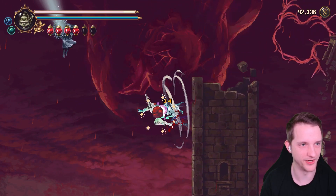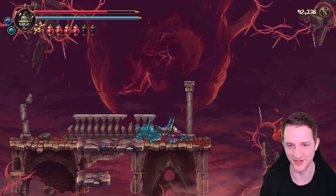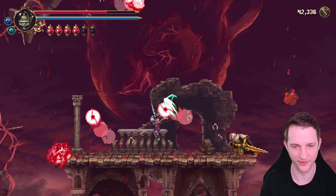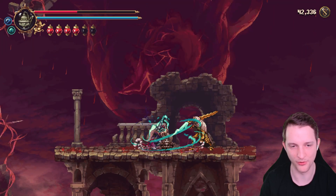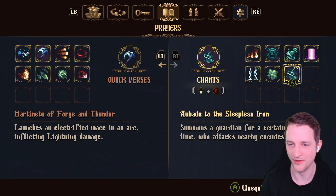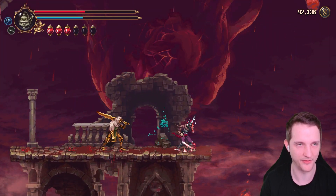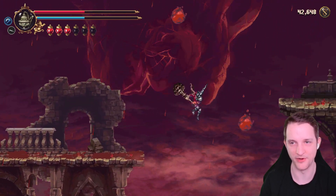Let's have a look over here — there's something but we cannot reach it from down here. The game wants us to fight those stupid dudes. Wrong spell, I want my good old friend the Sleeper. We will die if I do not pay attention. I have to heal. The Sleeper is very helpful.